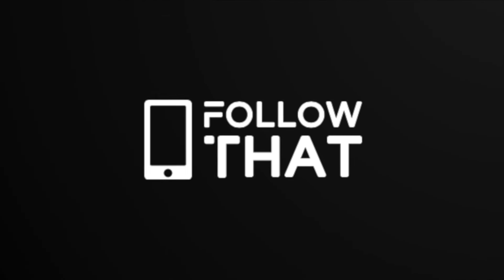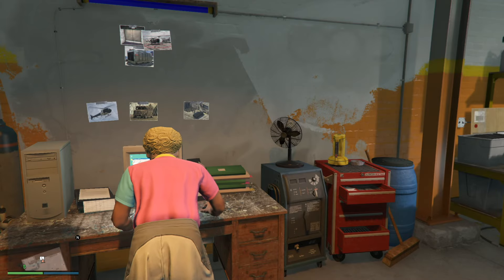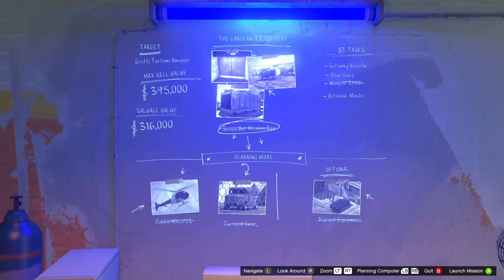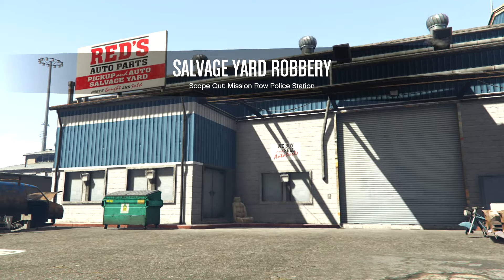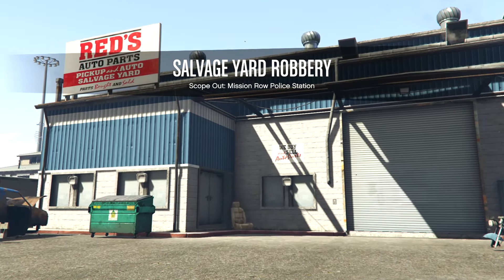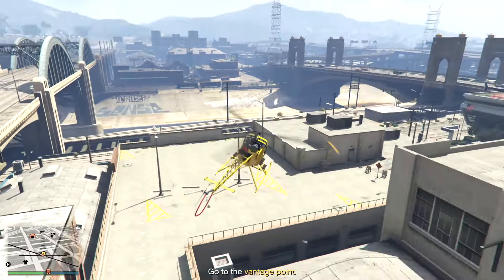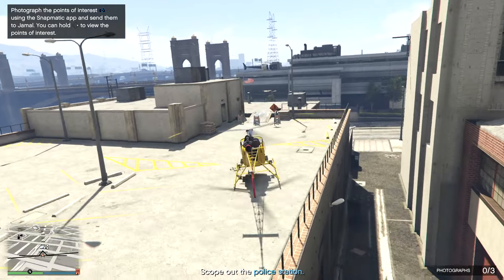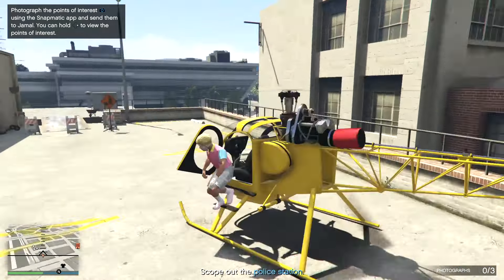Hello people, welcome back to Follow That. If you've just started the Chop Shop DLC and you're wondering about the mission where you have to collect photographs at the Mission Road Police Station, there are two other varieties with different cars but the same principle applies. Rather than make an 8-minute video, let me get this done in one or two minutes.